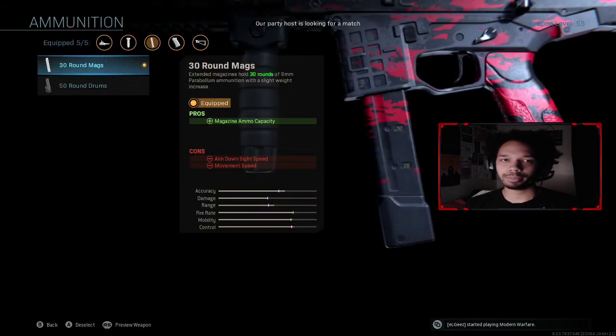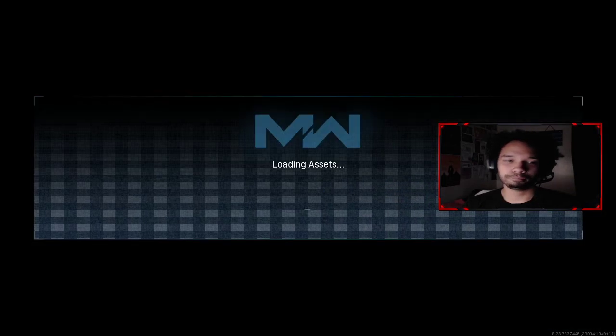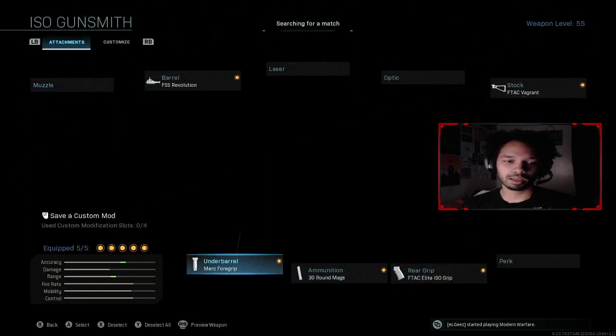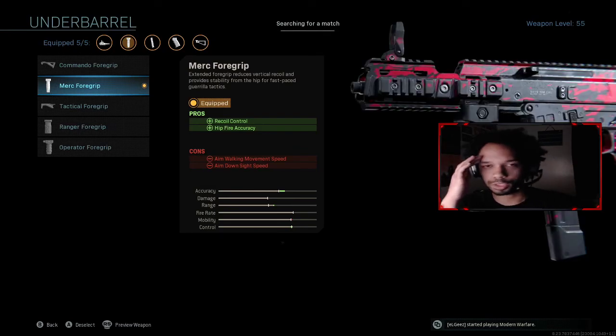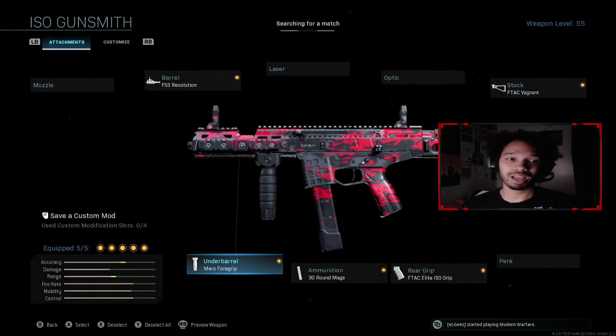Ammunition: you want 30 round mags. You can run 50 rounds, but I think it just slows down your aim-down-sights speed a little too much. Underbarrel: Merc 4 grip. Merc is just overpowered on submachine guns — Merc 4 grip is kind of a cheat code. I would use this on all your SMG classes because it's so good. You can actually fight ARs and win with a sub if you have Merc 4 grip on.